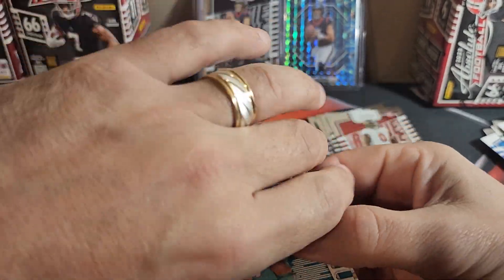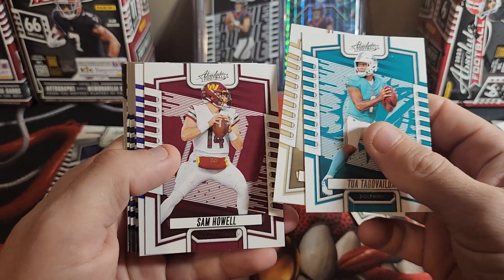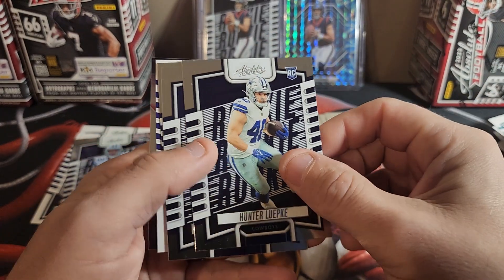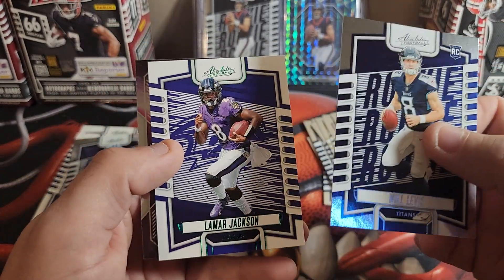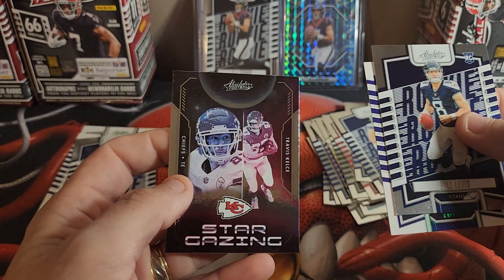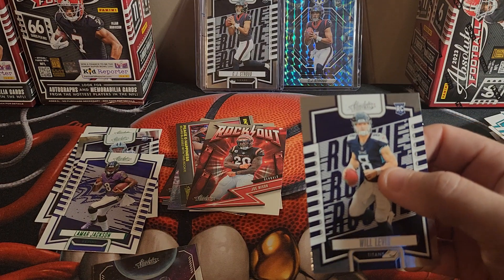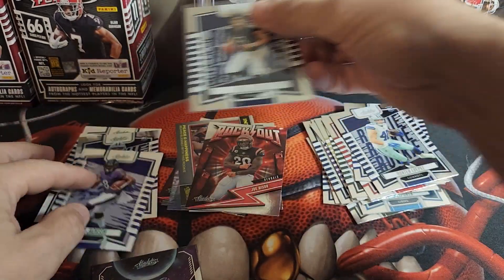If I miss anything — if you guys see something I miss, a numbered card or anything — please throw me a comment and tell me so I know. I'll look back through them. Tua, Chris Olave, Sam Howell, Rashad, Cam Akers, Jimmy G, Hunter Renfrow, Deontay Banks, and Will Levis. Also Lamar Jackson on the green — that's actually a pretty good one. And Travis Kelce on the Stargazing — wow, very nice.